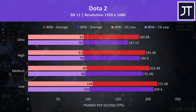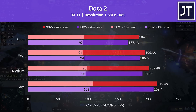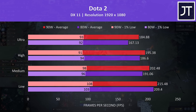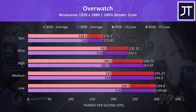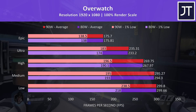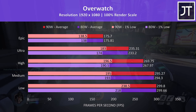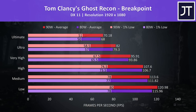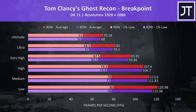Dota 2 was tested playing in the middle lane, and this game saw the largest difference at ultra settings out of all games tested, where the 90 watt test was almost 11% faster. Overwatch was tested in the practice range, which allows for the exact same test pass. There was a larger boost to 1% low performance at 90 watts, while average frame rates were extremely close at all setting levels. Ghost Recon Breakpoint was tested using the game's benchmark, and there was just a 3.2% boost to average FPS at 90 watts with the ultimate setting preset.